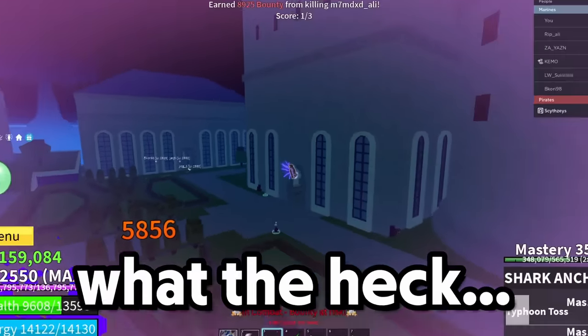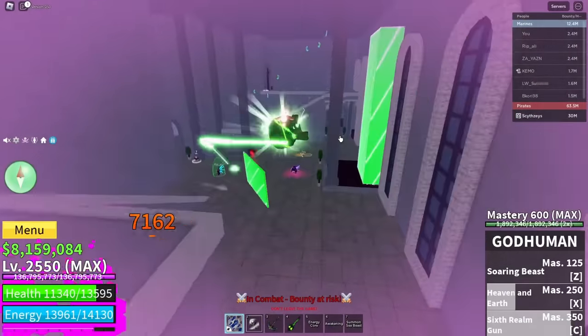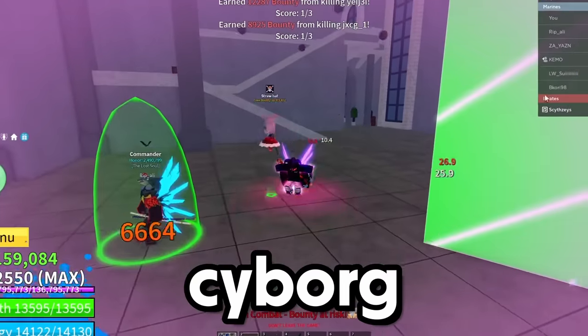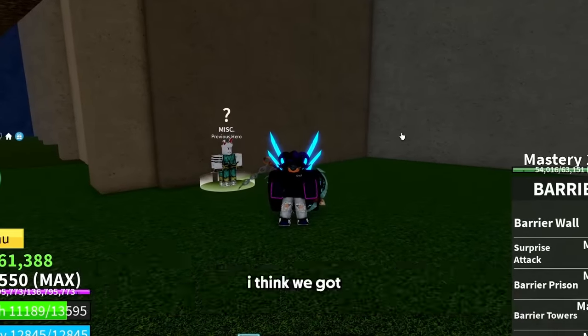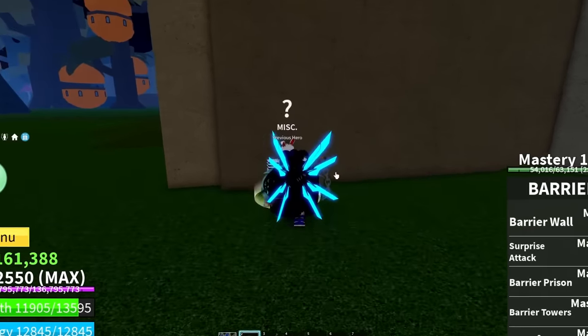We got a huge battle going on in here! Oh here we go, nice - I just killed both of them! The cyborg V4 was so good. We got over five kills with God Human and I think we got six, so it's time to switch. For the next fighting style we're going with electric claw.